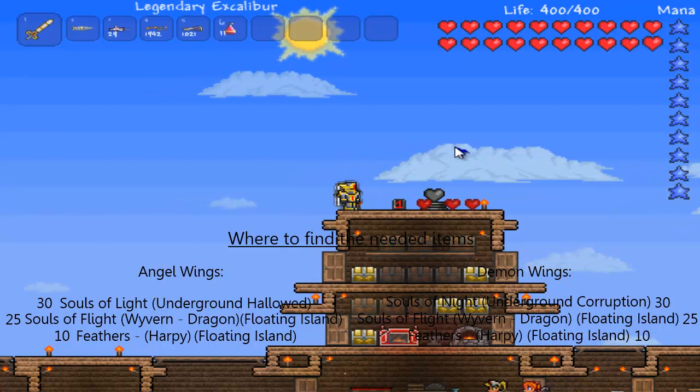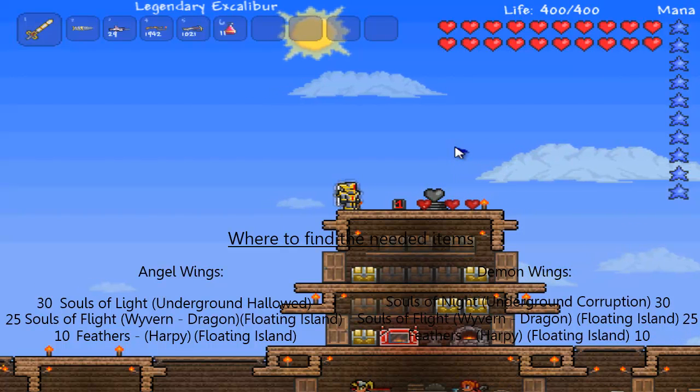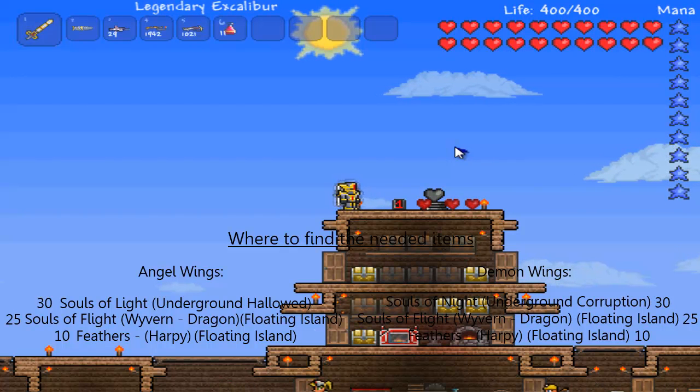And to get the Demon Wings, you're going to need 30 Souls of Night, which you can find in the Underground Corruption, and 25 Souls of Flight, again from the Wyvern. And for this also, you're going to need 10 Feathers from, again, the Harpies on the Floating Island.